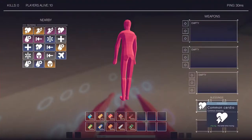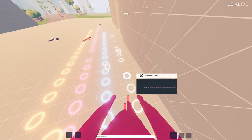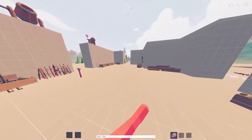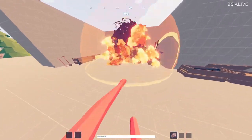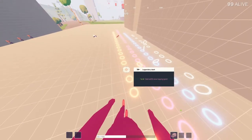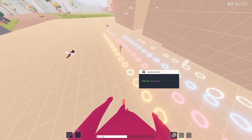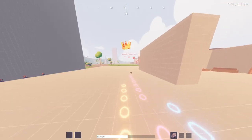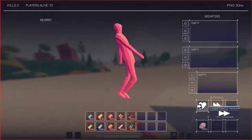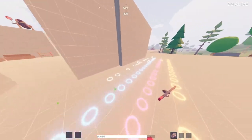Next, cardio. Cardio is also a very good blessing. How it works is that for each tier, you get a specific amount of HP regen per meter when you move, so it's pretty good when you're just running around. If I throw a fire grenade and take some damage, then run off, you'll see that I'm slowly regenerating. This is much, much better when you have a speed blessing or anything that makes you faster. With a legendary speed equipped, you can see it makes me regen much faster even with just common cardio — in my opinion, better than the regular regen blessing when correlated with a speed blessing.